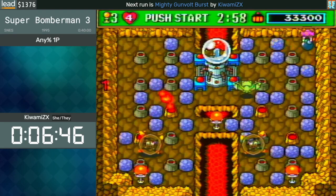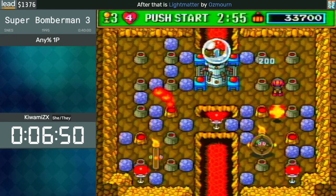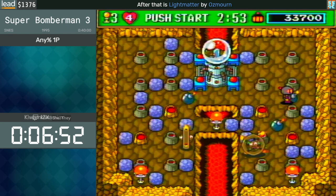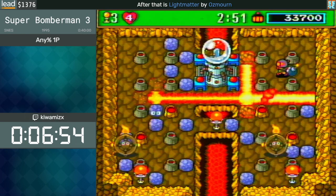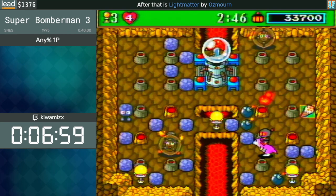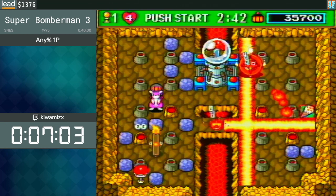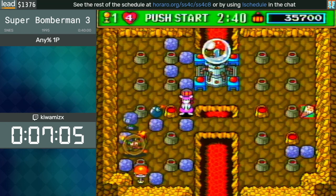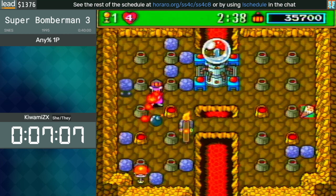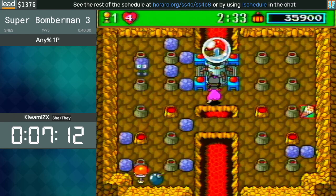Now we are on Area 2, the volcano level. This is an interesting level. I used too much iframes, that was not good. Yeah, that was blessed RNG — that was a pretty lucky one. The eggs — I don't think I mentioned it as well, but the eggs are RNG.